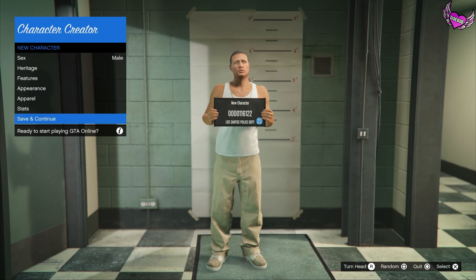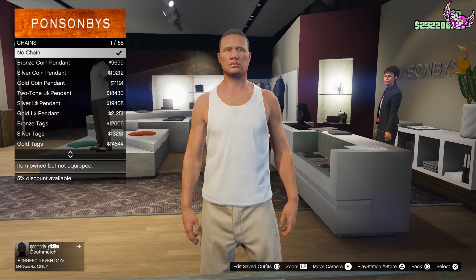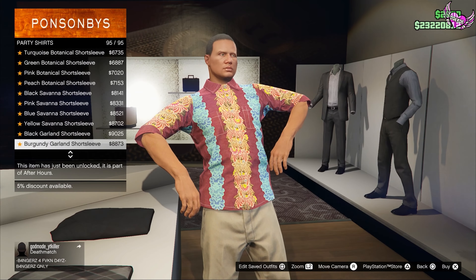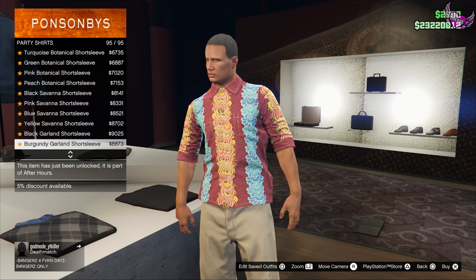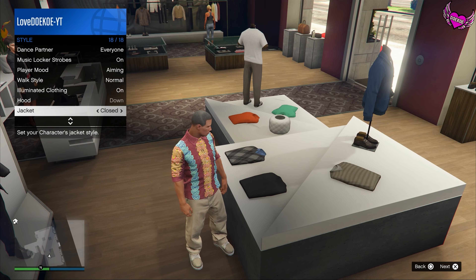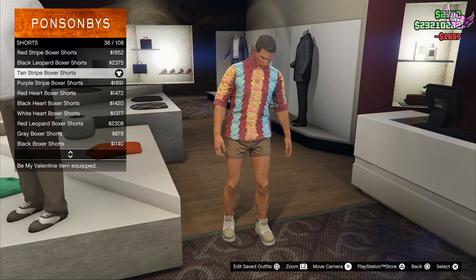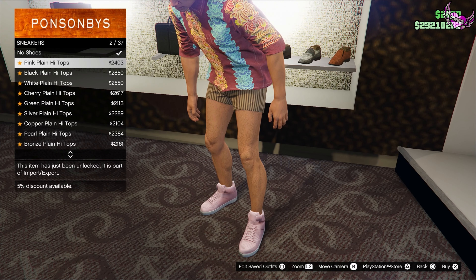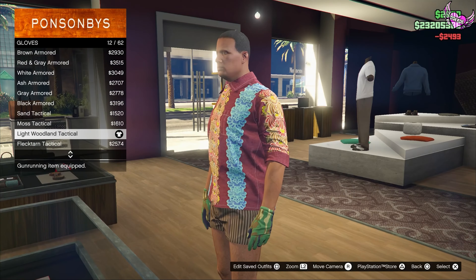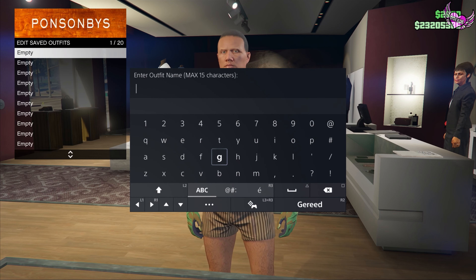Now set it to male and save and continue. Once you're in the clothing store, check your current outfit — if you have an accessory on, you have to delete it. Go to party t-shirts and choose number 95. If your vest is open, open up your interaction menu, go to style, and put the jacket from open to closed. Then put on the 10 striped boxer short number 36, go to the shoe section and wear the pink plain high tops number 2, go to accessory and gloves section and wear number 12. Now save this outfit in your first outfit slot.